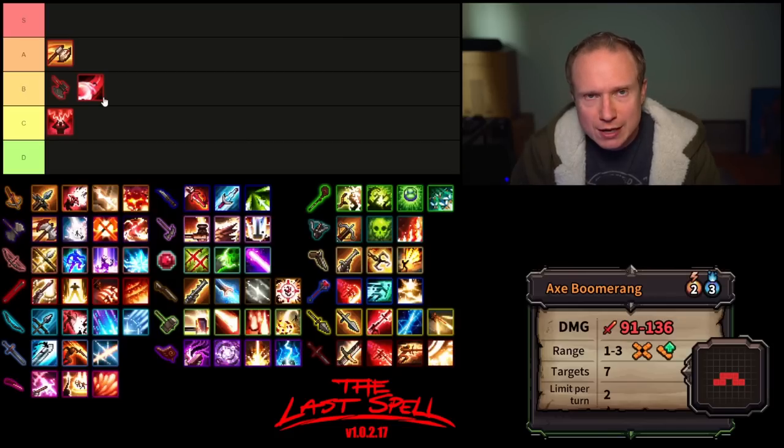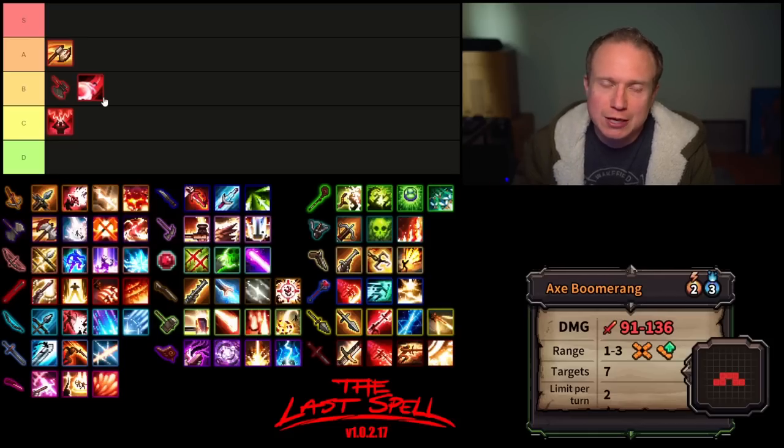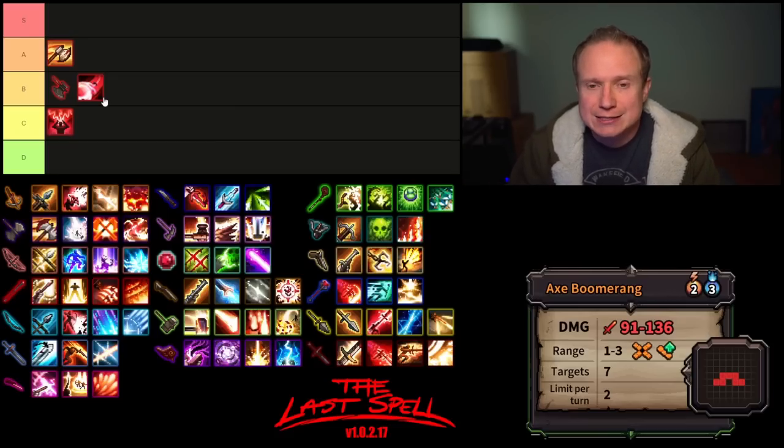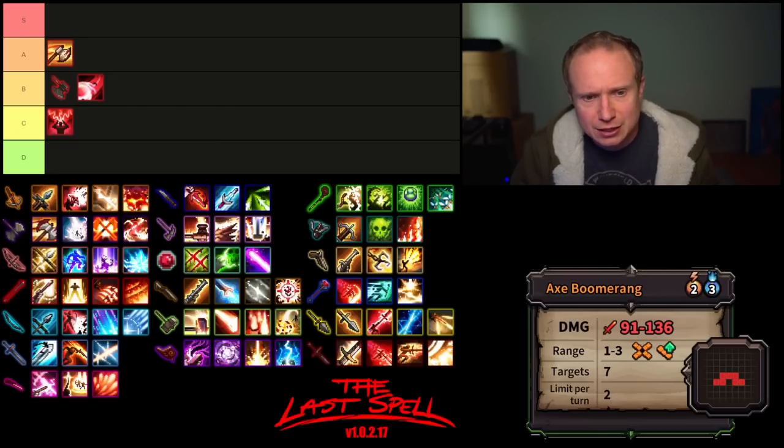Shred is a great standout, but the Axe suffers from a problem that a lot of melee weapons have — simply put, it lacks a bit of flexibility. It does great damage when you're in the thick of things, but you can't always utilize the mobility to get where you need to go. But that covers the Axe, so let's start talking about the Crossbow.